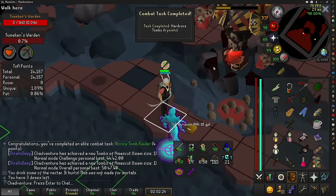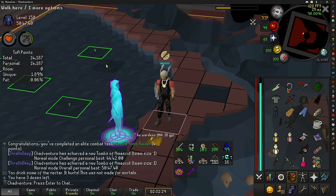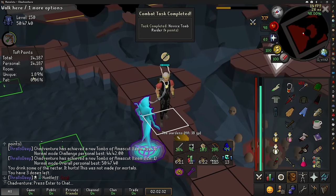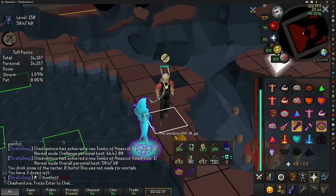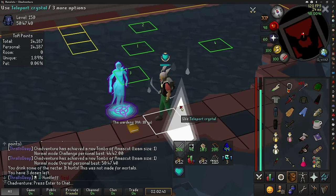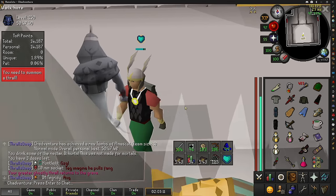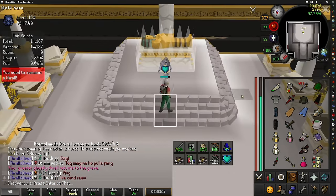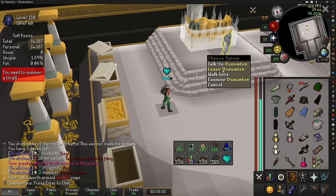Holy shit, we did it — a solo normal mode raid on the Iron Man! It took us about an hour. Look at our percentage though — almost 2% chance at a unique, and this is at any unique, not just a Fang or Lightbearer like you'd see in entry mode. Let's see that purple chest... unfortunately just a white light. And the chest was pretty bad too — 44k. Whatever though, we soloed a 150 on the Iron Man — that's a huge accomplishment.